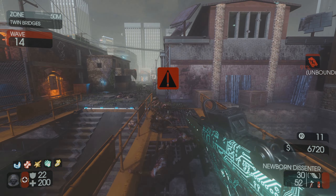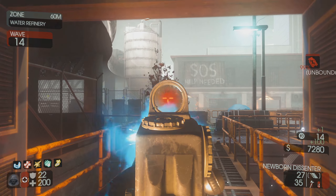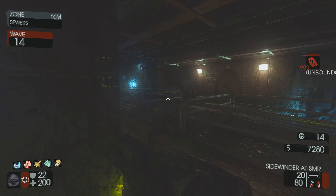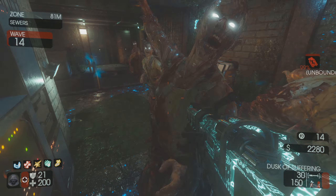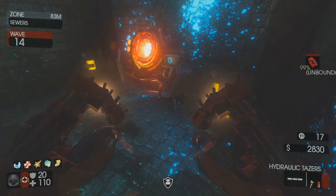If I can get a sixth perk I think I want it to be Mule Kick, but I don't remember where it is. I know I saw it — oh, it's where the box first was. Especially considering how low the ammo is getting in my Automat, I should probably go and pack the Sidewinder and just hope to god it's actually good when it's upgraded.